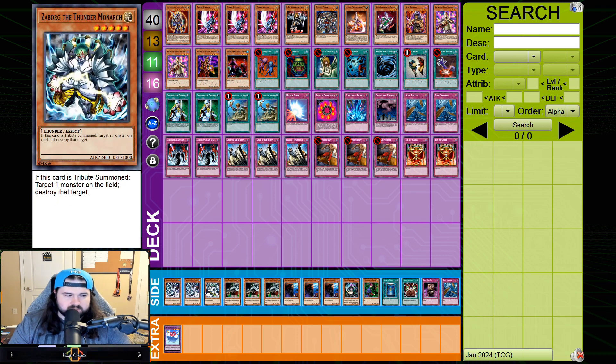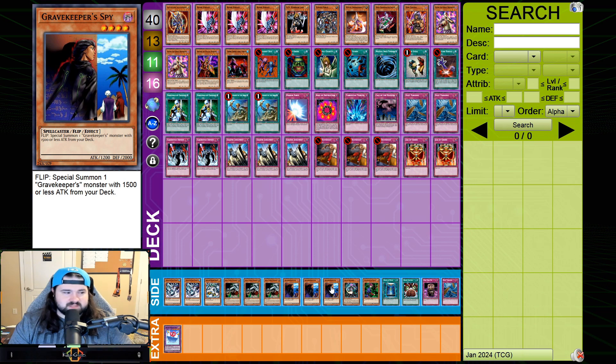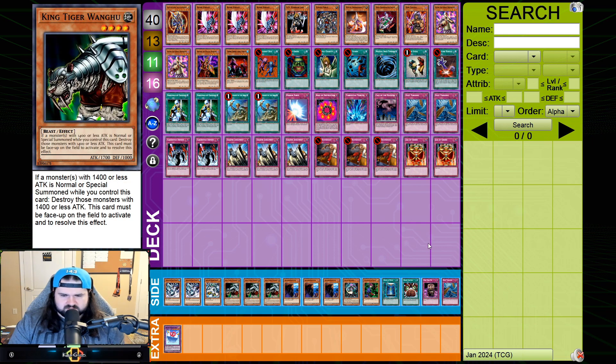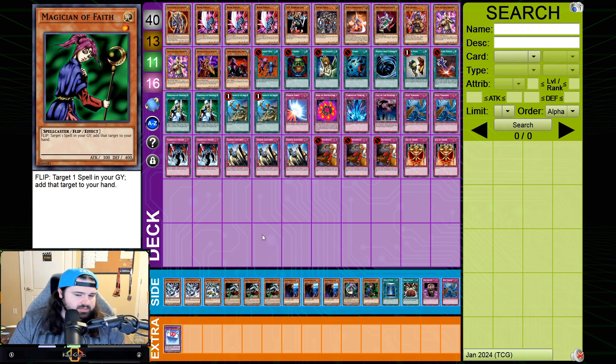Moving to the side: three Monarchs — two Mobius and one Zaborg. I've brought Zaborg back and it's performed very well. With this triple Spy, Chaos Sorcerer, Magician of Faith package, I really like having the Monarchs because you start playing a different game plan. You're still aggressive, but you can play big beefy Monarch creatures, and Chaos Sorcerer and Spy can be aggressive while Magician of Faith buries your opponent. It also helps counteract what Chaos Turbo wants to do against you in post-board games.